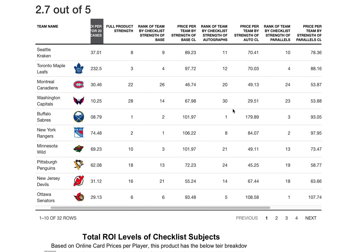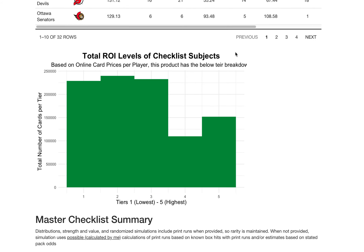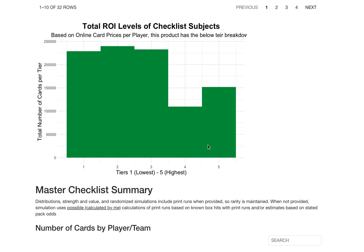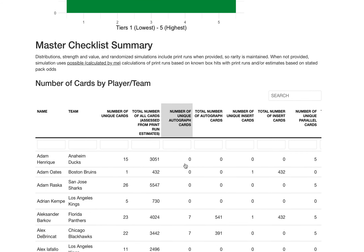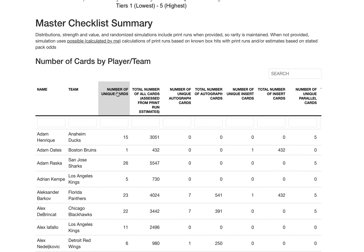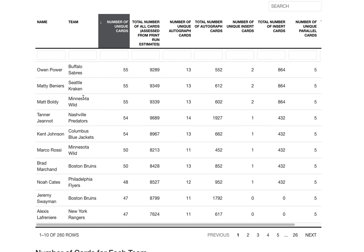So that's your ROI. Sorted by the top, your top three teams are the Sabres, Rangers, and Leafs, and the bottom three are the Blues, Flames, and Lightning. If you can find the Flames for thirty bucks, maybe it's worth it — the real question is whether you should buy into the break at the price point the breaker has it at. Here's the distribution of those tiers I mentioned — one through five — and it's clearly very heavy on the one-through-three side. There are a lot of watered-down cards in this product.